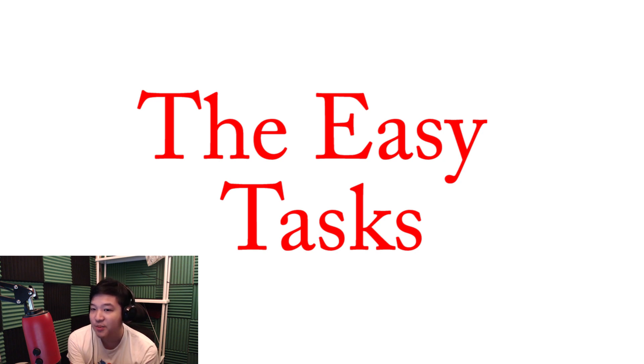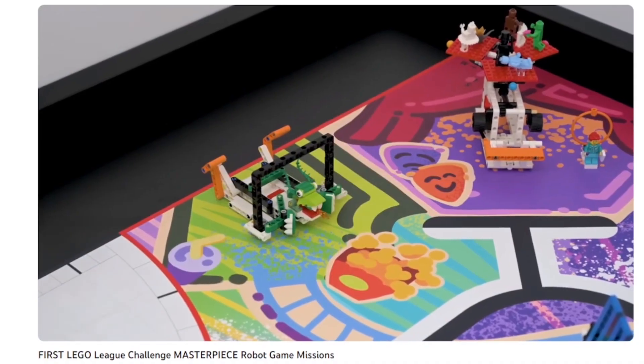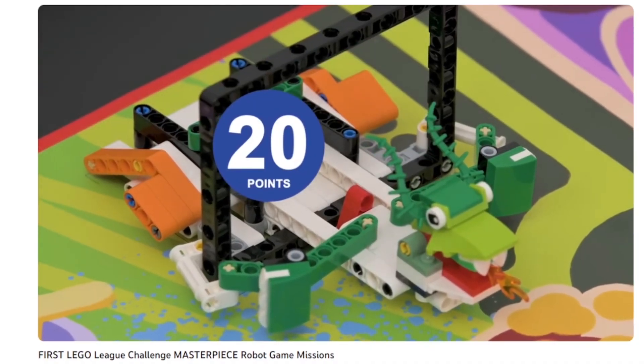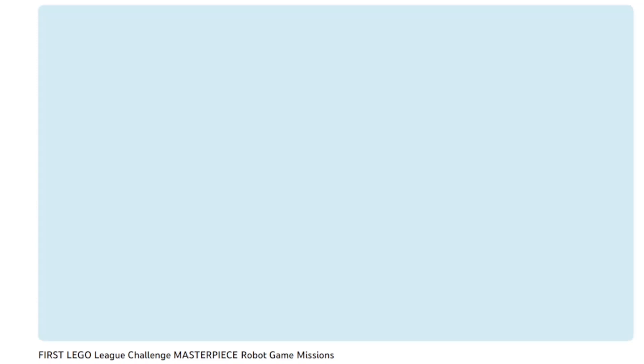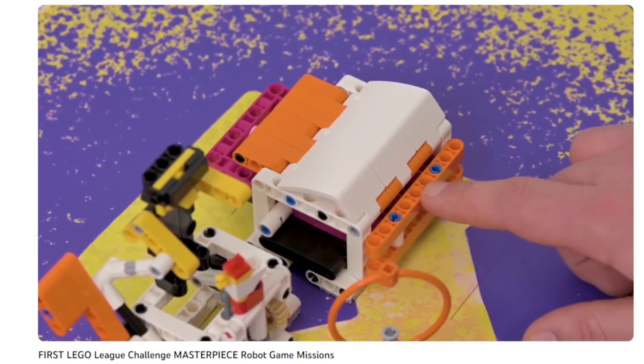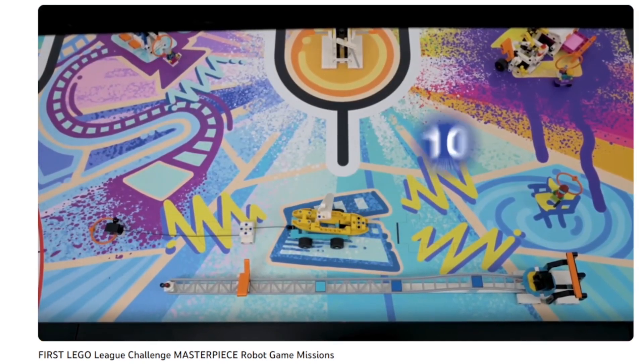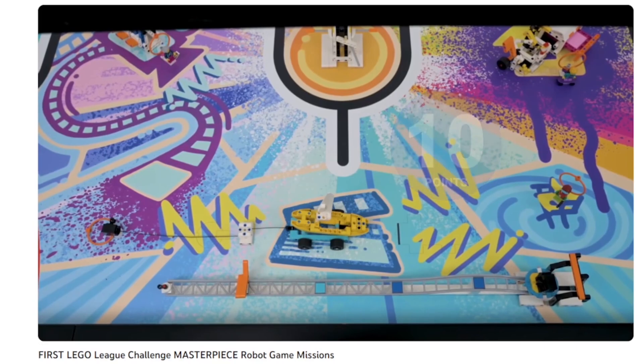The four tasks I consider easy tasks are the 3D cinema, the hologram performer, pushing in the crate on the craft creator, and pushing the boat on the movie set.